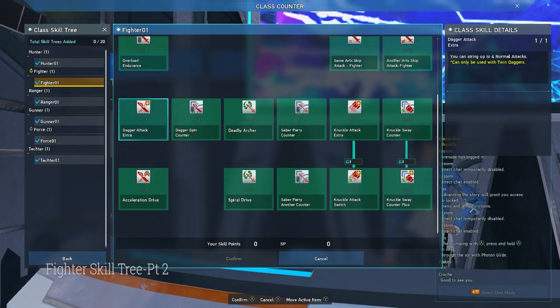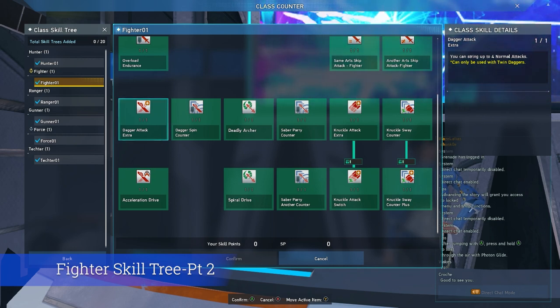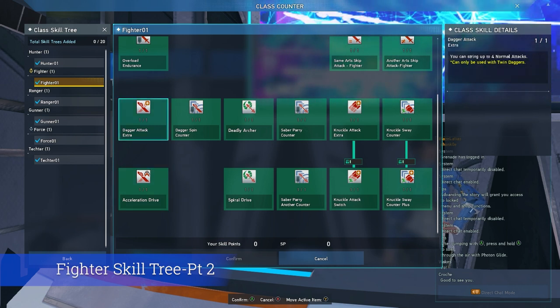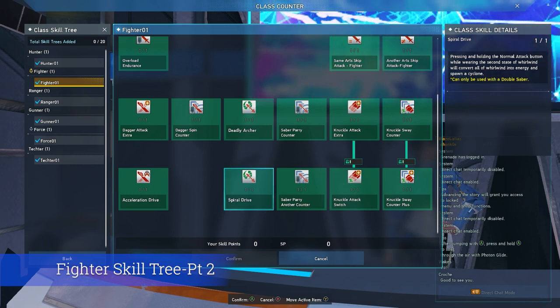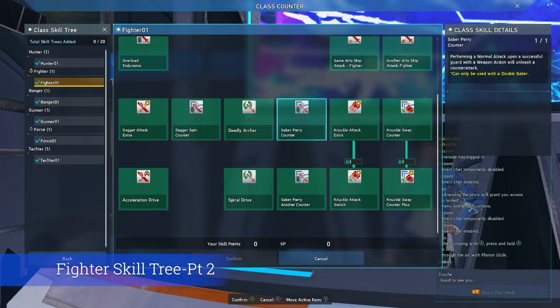With the general skills covered, let's move into the weapons. First off, we have the Twin Dagger Tree. The first skill is Dagger Extra Attack, which allows you to string up to four normal attacks into each other. The fourth normal attack is the strongest and restores a decent chunk of PP. Next, we have Acceleration Drive, which allows you to charge towards the enemy by waiting for a purple line to appear on your character after using a photon art and executing a normal attack — this is Twin Dagger's main gap closer. Finally, we have Dagger Spin Counter, which allows you to perform a counterattack with the Twin Dagger's weapon action; after a successful counter and using a normal attack, you perform a counterattack while also moving towards the enemy.